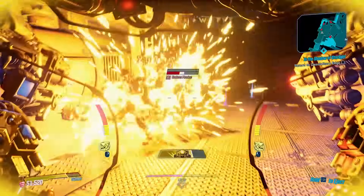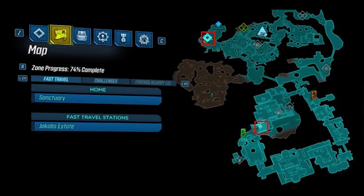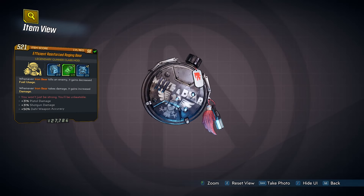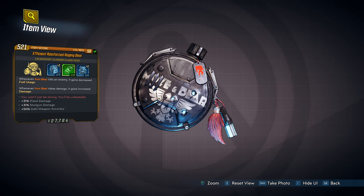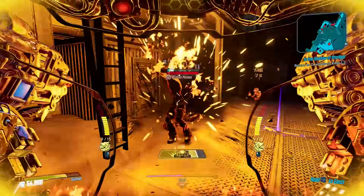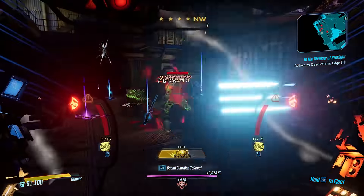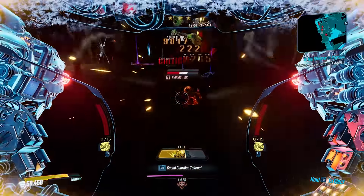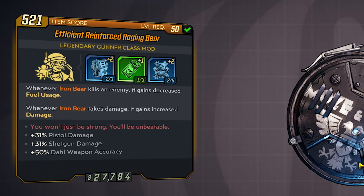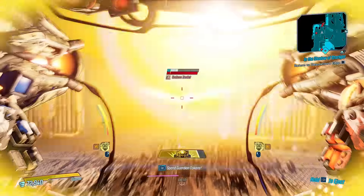Coming up next is the Rack Pack — Fl4k's new class mod. It has a higher chance to drop from the Tink of Cunning in the Trial of Cunning, or Wotan the Invincible on Mayhem 4. This class mod makes it so that whenever Fl4k's Rakk from Rakk Attack hits an enemy, they split into two more Rakk that seek out other enemies. This makes it a perfect class mod for a Rakk Attack Fl4k build. You'll want weapons with anointments like 100% increased damage for enemies damaged by your Rakk Attack, and because your Rakk will now hit a lot more enemies, you can clear mobs much quicker. Go-to weapons at the moment are the Maggie and the Bekah, and you'd also want your artifact to boost your action skill cooldown rate.